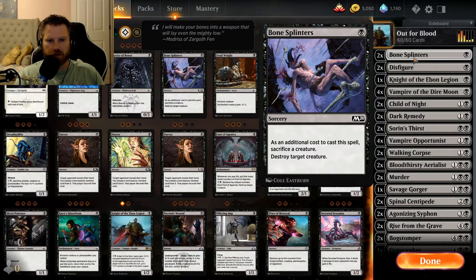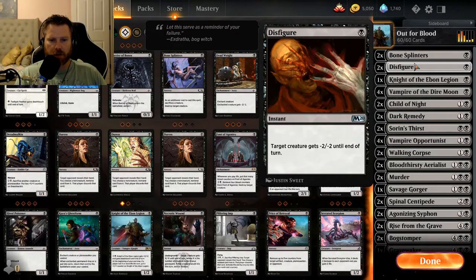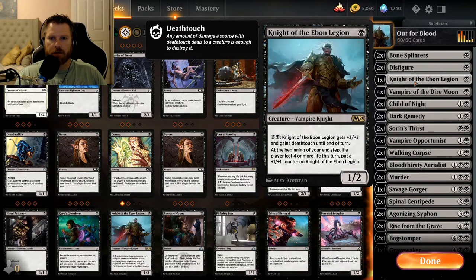The deck comes with two Bone Splinters — destroy a target creature, but you sacrifice a creature too, for one black. Two Disfigures — target creature gets minus two minus two until end of turn for one black. Knight of the Ebon Legion is one black, a one-two, and for two and a black it gets plus three plus three and gains deathtouch until end of turn. At the beginning of your end step, if a player lost four or more life this turn, put a plus one plus one counter on Knight of the Ebon Legion.